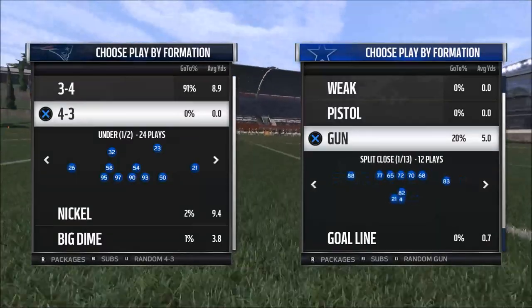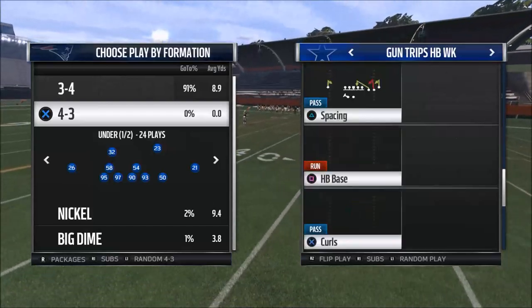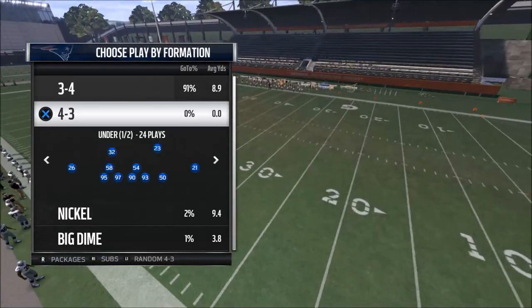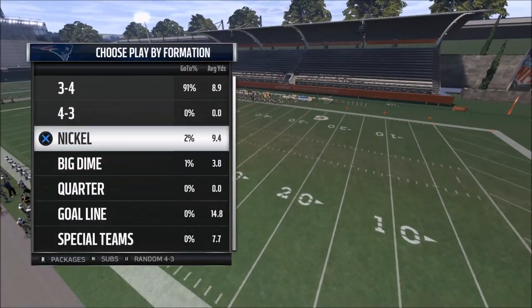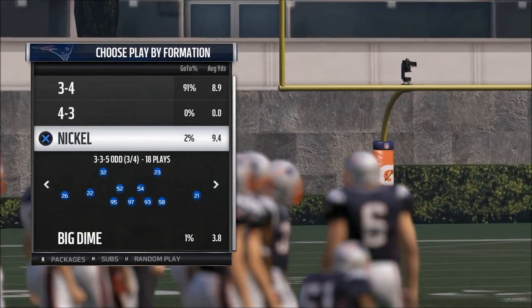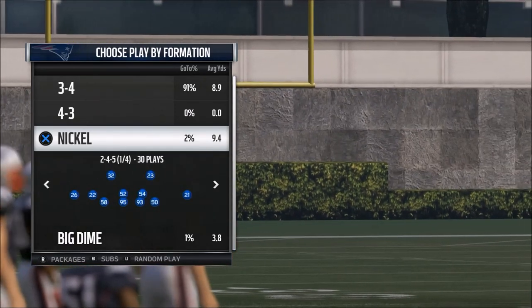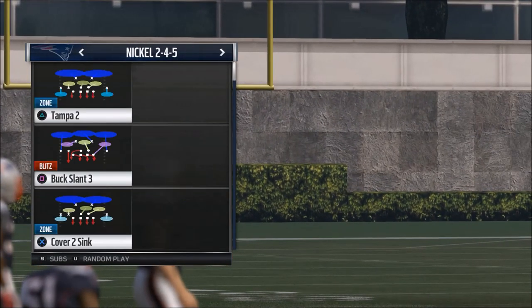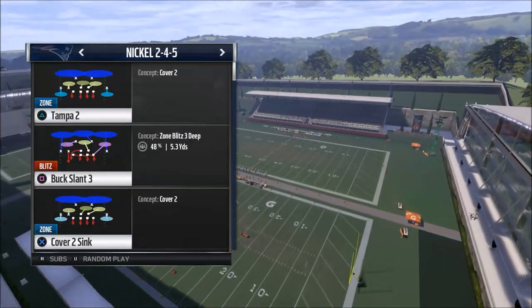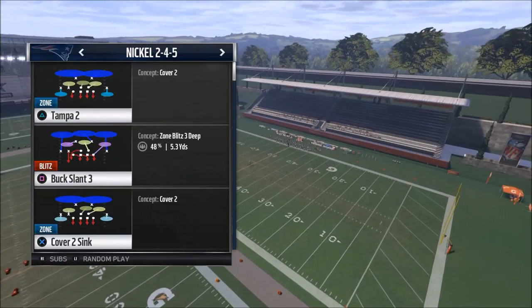If you want to follow along, I'm in the New England Patriots defensive playbook. We're going to be working out of the nickel 2-4-5 formation. The play we're going to utilize is the Buck Slant 3 — you can also utilize the Nickel Blitz 2, both concepts will work just fine.